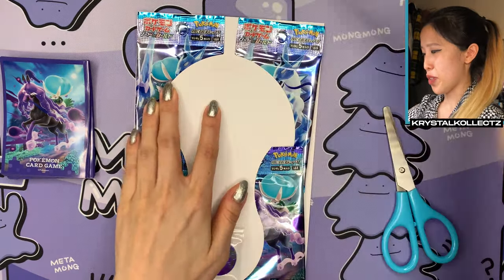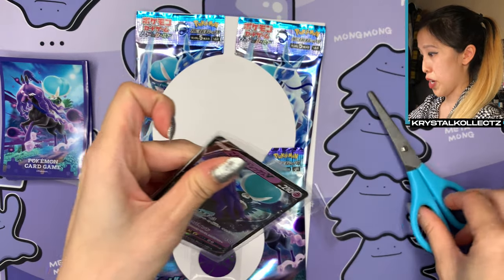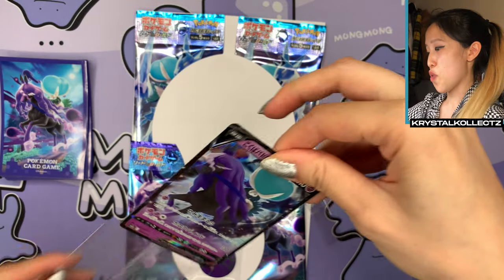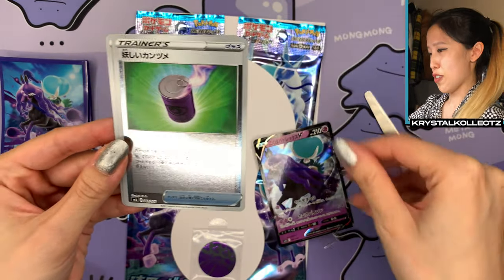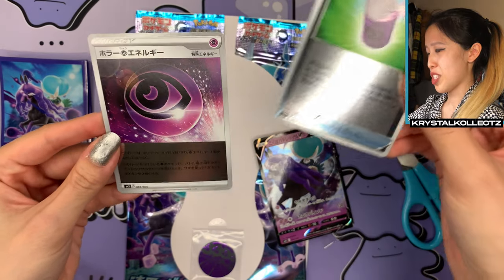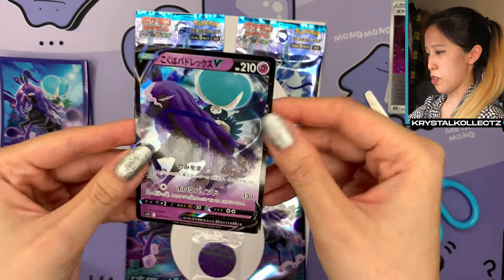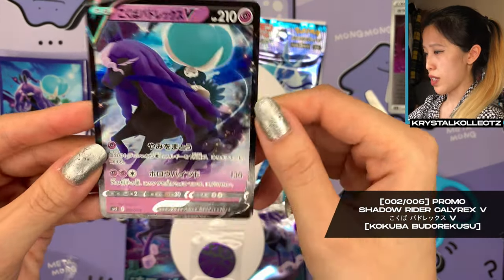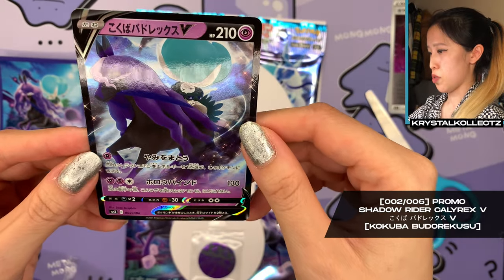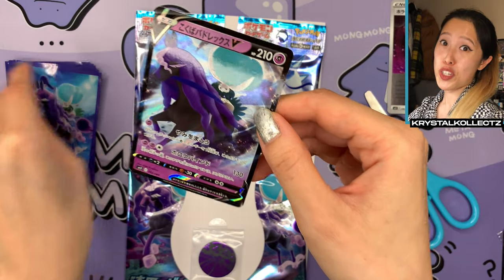We got Shadow Rider Calyrex promo. Let's take a look at that. Let me actually take this out so we don't have to be blinded by all the plastic. Definitely very different artwork — a bit simpler, in my opinion. We got some reverse holos: suspicious food tin and horror energy. Very nice, some nice hollow foils. Here's the promo once again stuck to the packaging. This is number two out of six for all the promos in the Sword and Shield era, or maybe just from this packet. Let's put it in the matching sleeve — that's so nice.